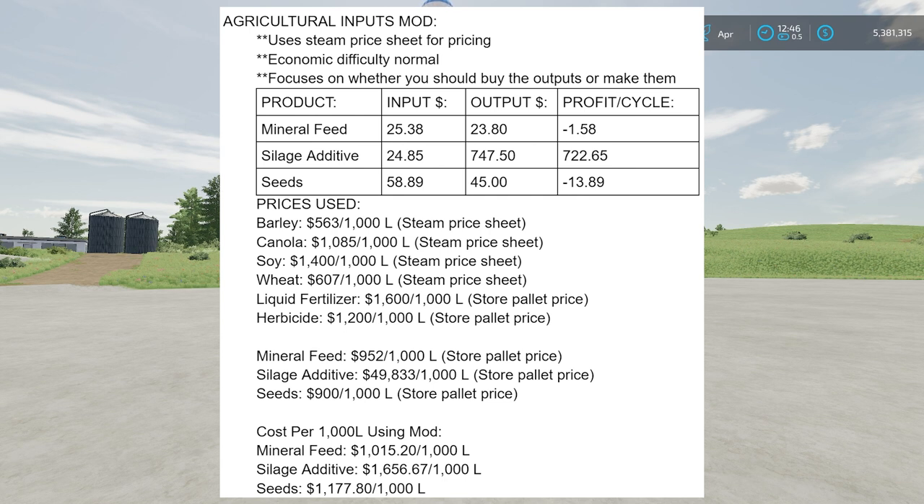If we look at seeds, you're again losing money, so definitely don't use this for seeds. The seed one is actually worse than shown — I had the seed price wrong at $900 per thousand liters; it's actually $800 per thousand liters, so it's even worse than that chart on your screen.